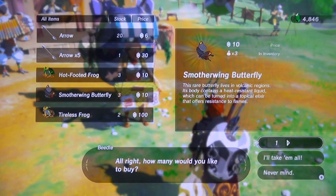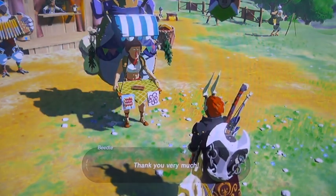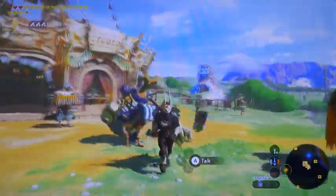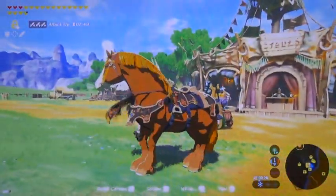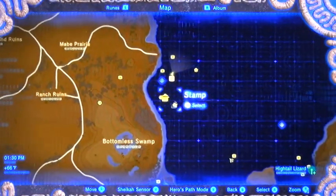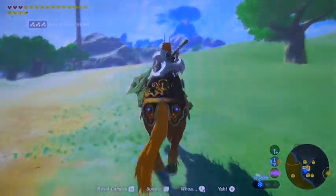I always like to buy smothering butterflies from him, because that's a material that's hard to find later on in the game when you need to do some suit upgrading. So every time I come by here I buy those from Beetle. I also pick up all of my big hearty radishes which I so graciously marked on the map for you — stamped, I should say — and those will already be pinned for you when you get the map.